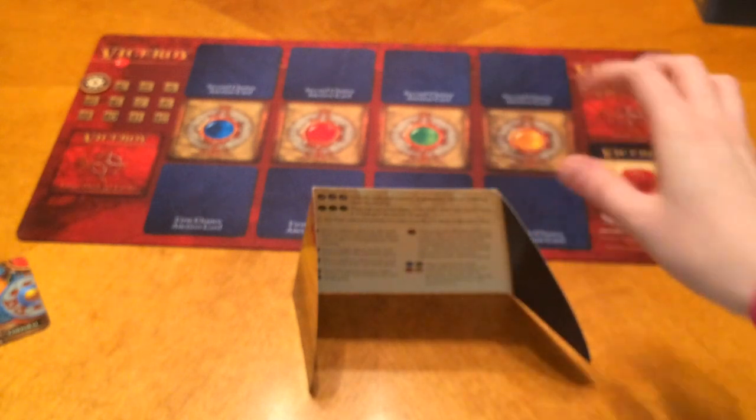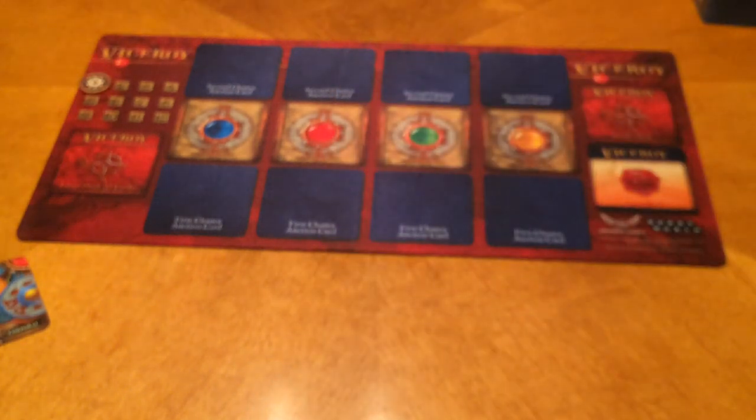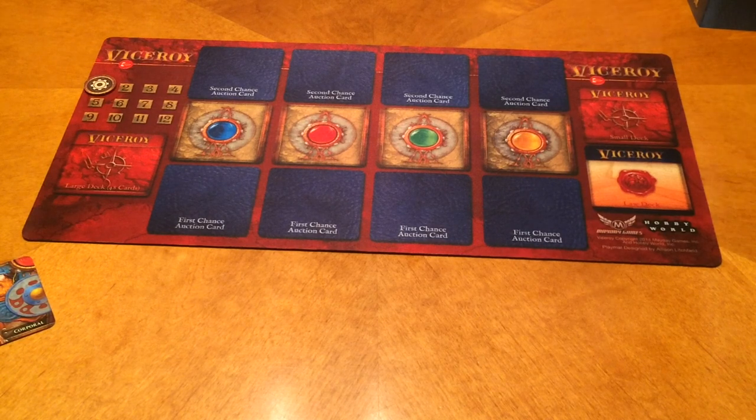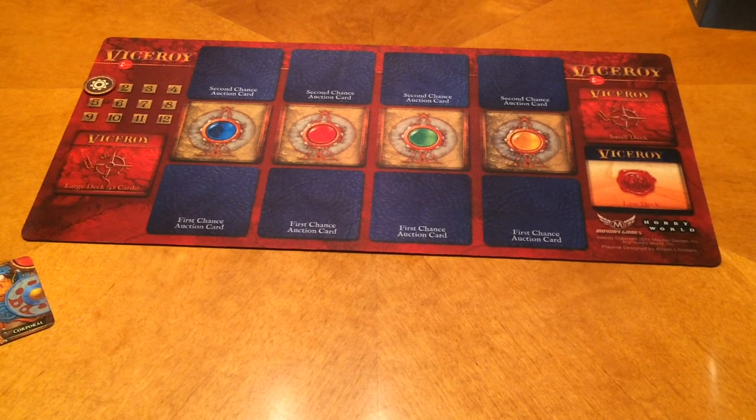This comes into play because, similar to the game Splendor, you can run out of chips to buy cards. Depending on the number of players, there are a certain number of gem colors you start with. So if Megan knows I need red gems, she could hoard all the red and never spend red, keeping those gems out of play for me. That is a very viable strategy when playing the game.